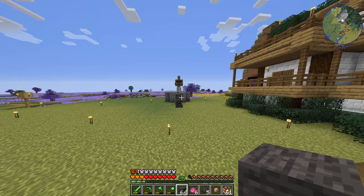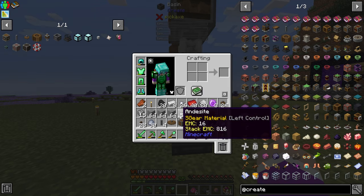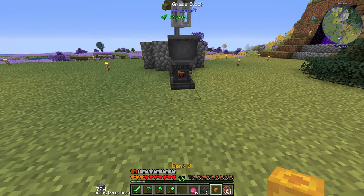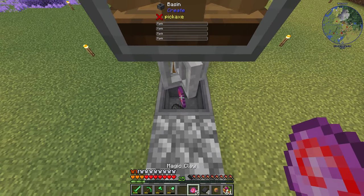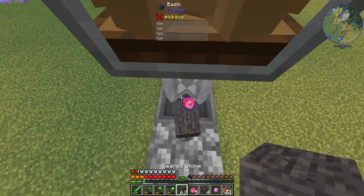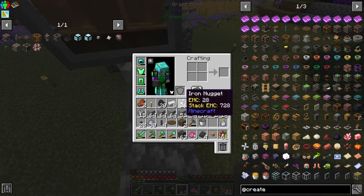In terms of the iron, I think I just throw the items in the basin. My inventory is so full, but I can stand up here and throw in one, then two, then I need my seared stone — and there we go, those go in.